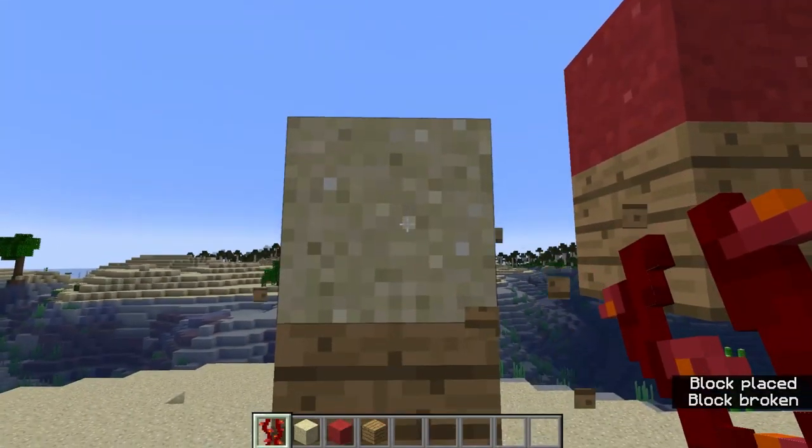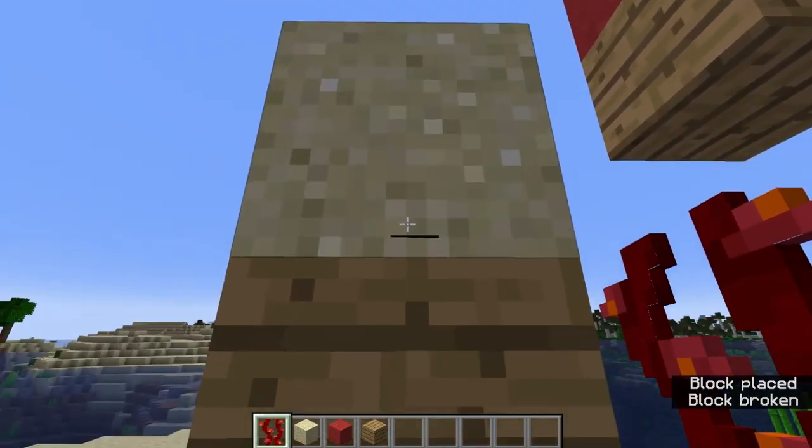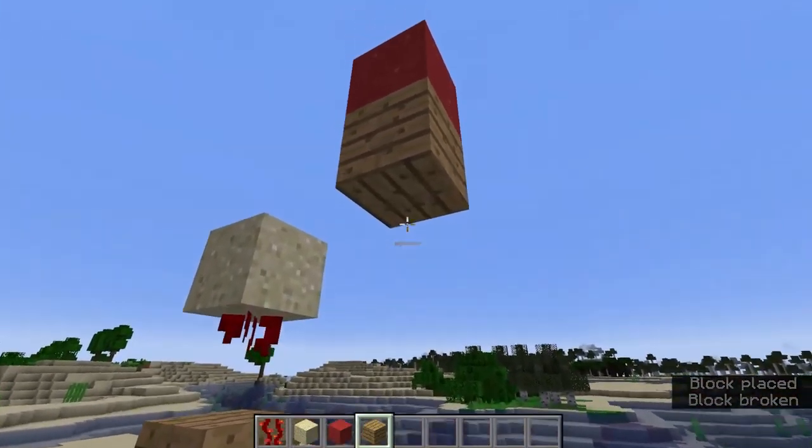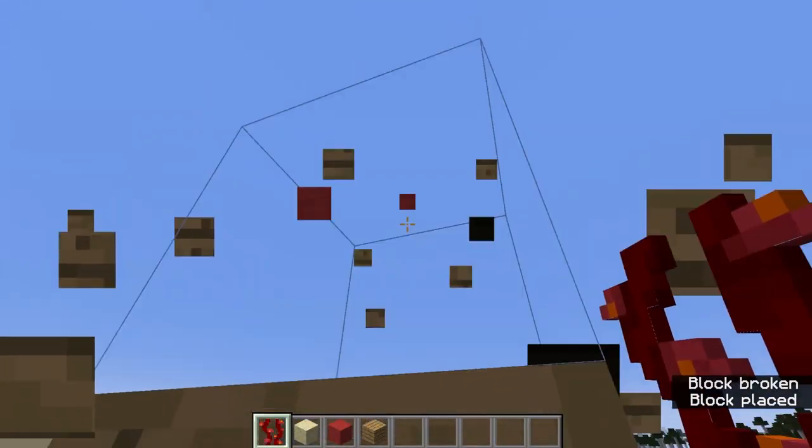And grab some weeping vines and look up at the block that's affected by gravity. And try and right click really quickly, just like that. The block will then be suspended there in the air.